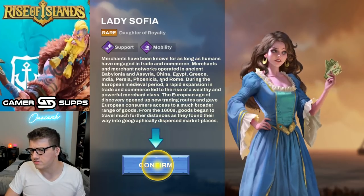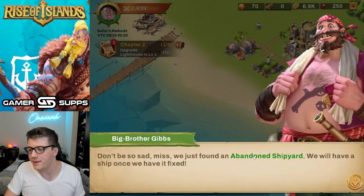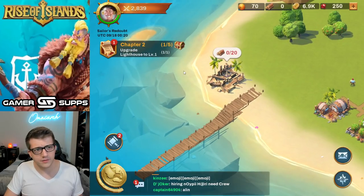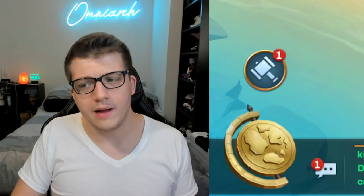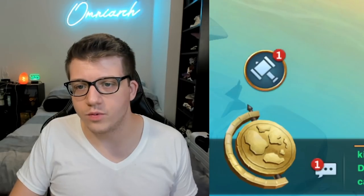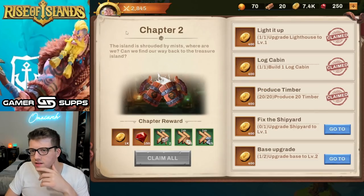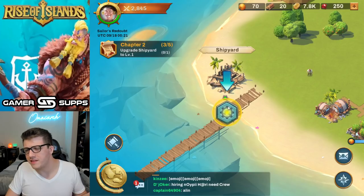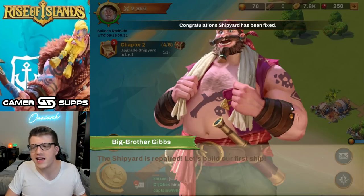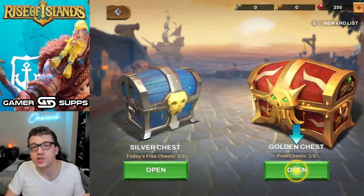Apparently we just found an abandoned shipyard. Let's build a log cabin — so apparently a log cabin produces logs. We'll produce 20 timber. They left tools, they left a little fortress, there's tangerines — this is a great day, everything is going exactly as planned. Let's go ahead and build ourselves a ship.